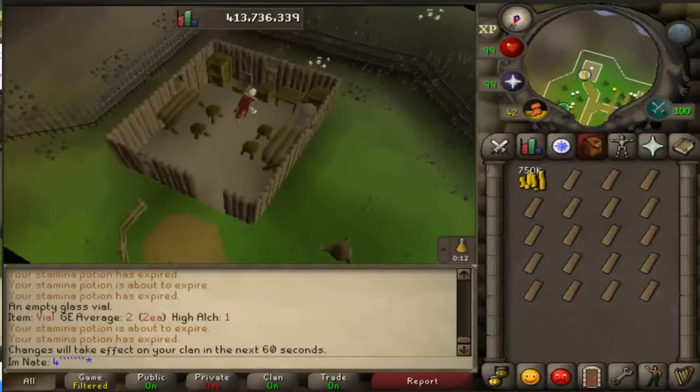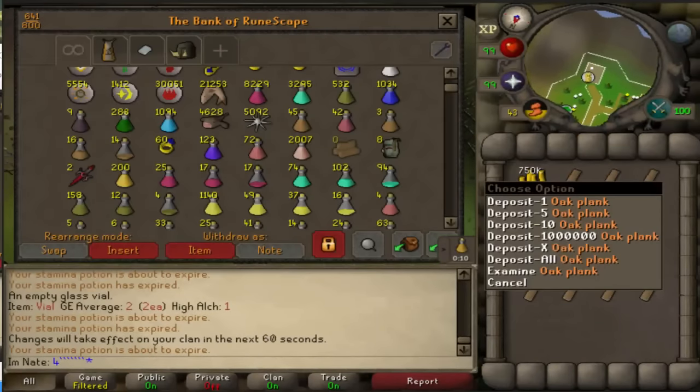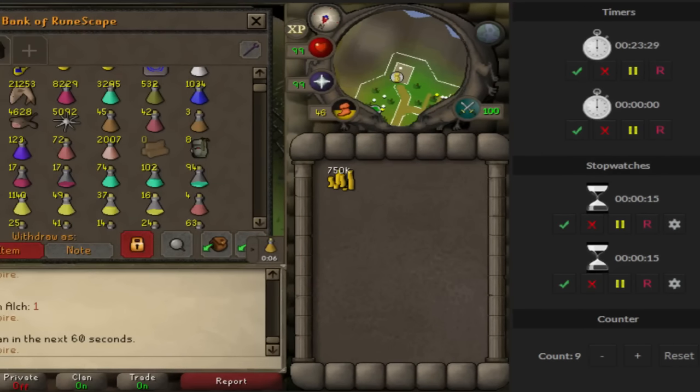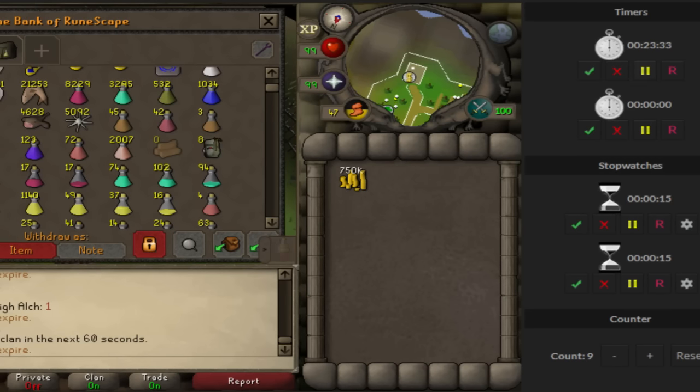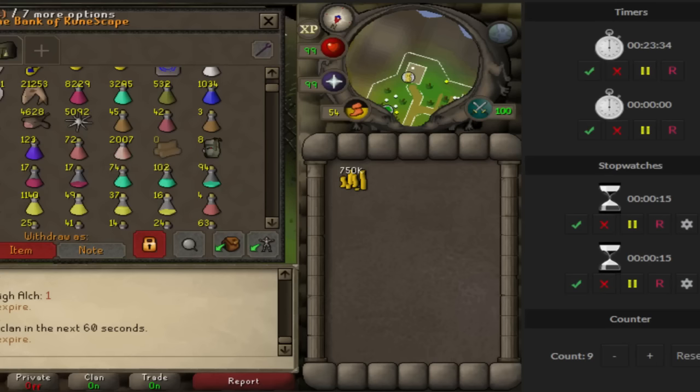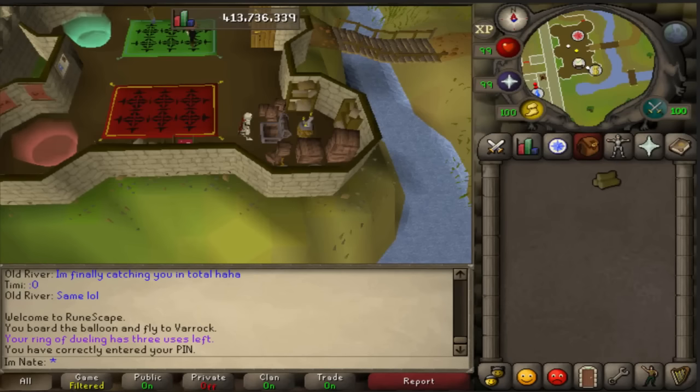I just finished doing an hour test — it took me 23 minutes and 25 seconds to do 1000 planks. I wasn't perfect, but going as fast as I was paying attention, you should be able to do pretty close to that. That comes out to almost exactly one million profit per hour, making about 2562.3 planks per hour.